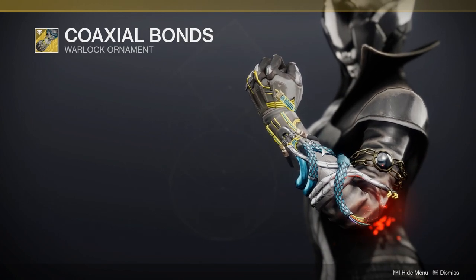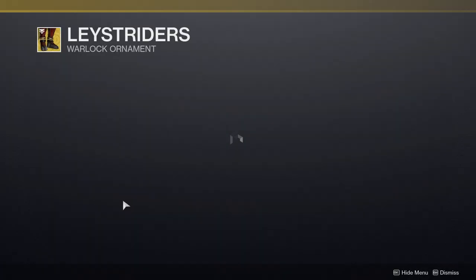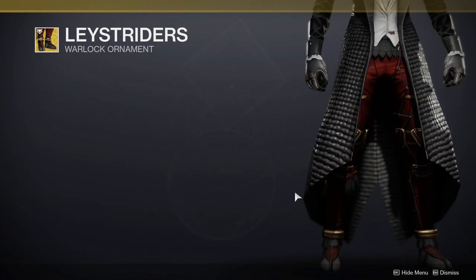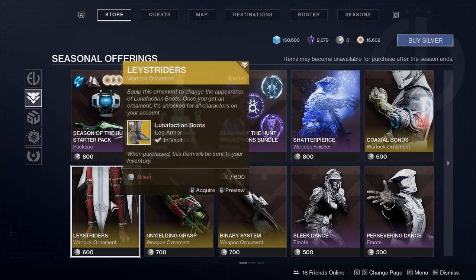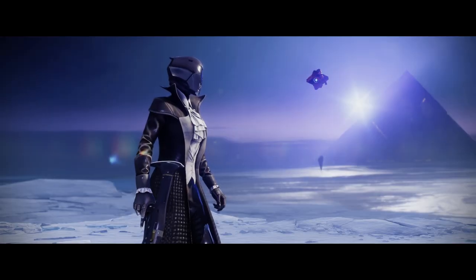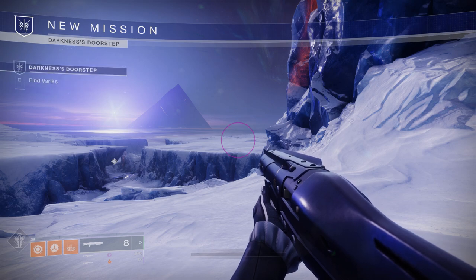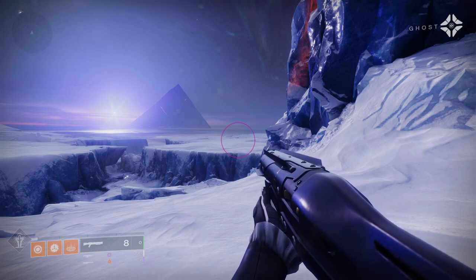These gloves — I forget what they're called — but I think they look good, definitely better than the other ornaments. The Lunafaction Boots ornament: at first I was like 'why this?', but then I was like — wait, is this the ornament Osiris has? Because then I'm all about it — that looks fire since Osiris has incredible drip. That's pretty much it — let me know your thoughts in the comments below, follow me on social media in the description, thank you for the support, let me know if you're enjoying Beyond Light, and I'll see you guys later.